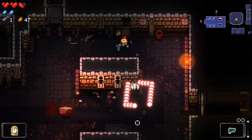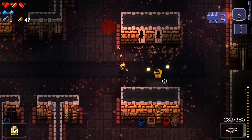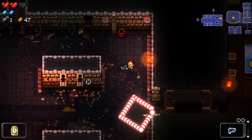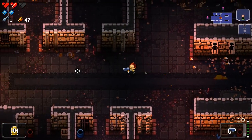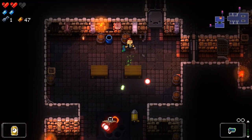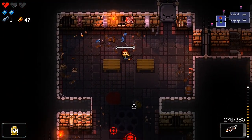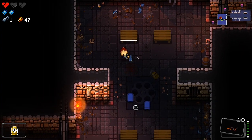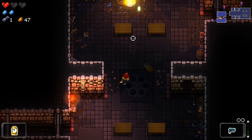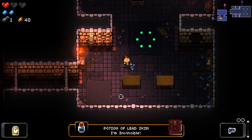That did not work out the way I wanted it to. I did not realize that I was in the danger zone there. I really missed the Molotov. I really need to get some HP here. They're like some kind of lightning-charged, sort of not rubber bullets. What is this? Potion of Lead Skin — I'm invincible. Good to know.